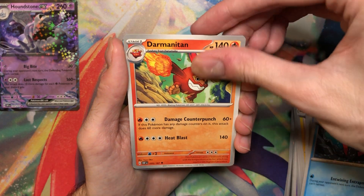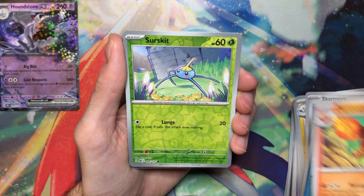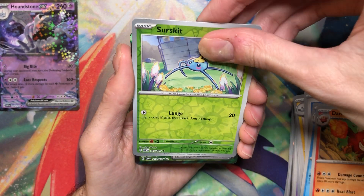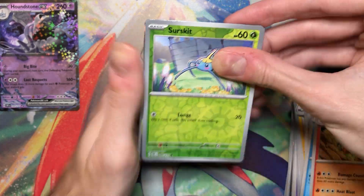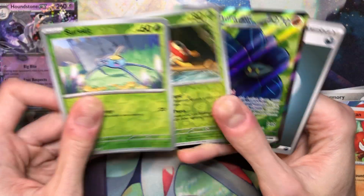Wugtrio, Duraniton. Oh, I see something — I think it's a regular Fuller. Surskit. Oh — I think it's Glamora, which is awesome because that's one I really wanted. Let's just go to it here. Yay, Glamora! Nice, sick.